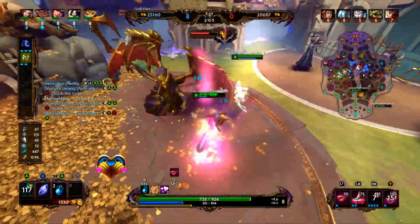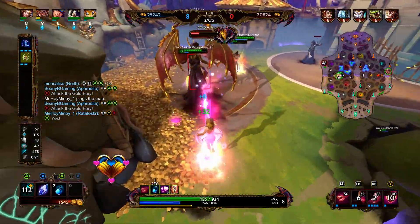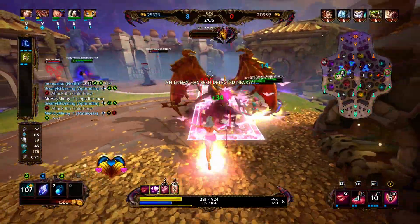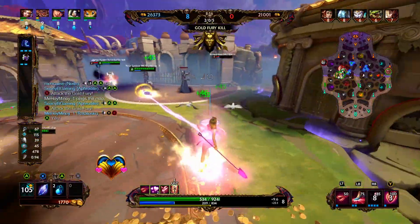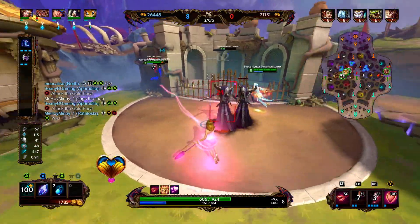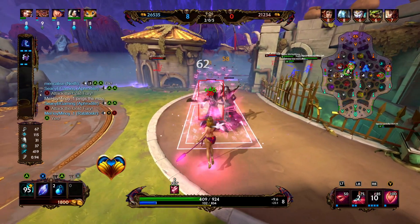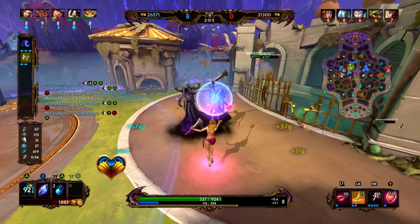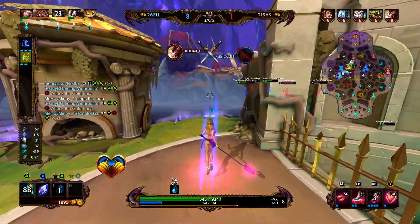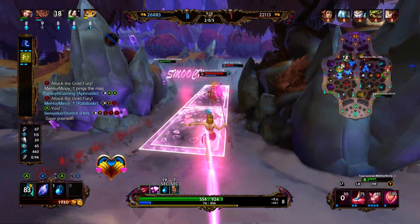As support I'm just going to tank it up and heal myself doing the damage I take. I'm going to go ahead and hit these oracles. We're gonna back up but it looks like our teammates need us, so even though we're pretty low on mana we're gonna see if there's anything we can do.